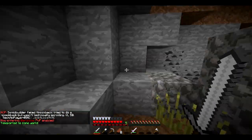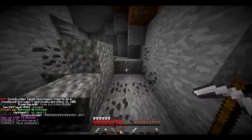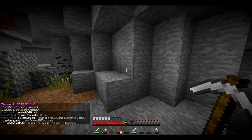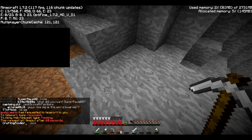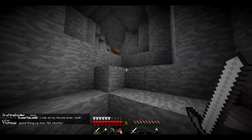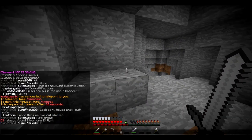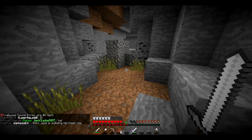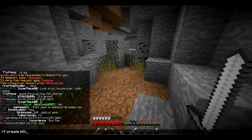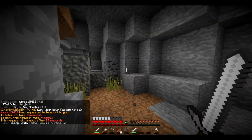We've spawned in a cave system — actually that's pretty good. I was about to check what level I'm on, but that would have released my coords and then you guys would have tracked me down and raided my base. I'm on Y23. I think this is a good location to set up my base. I've already created my faction — it's called Killing Cowards. To create a faction you do slash f create and then put the name.